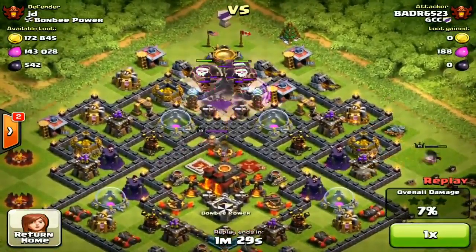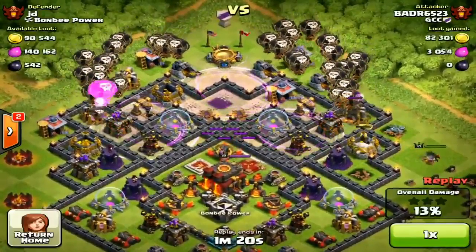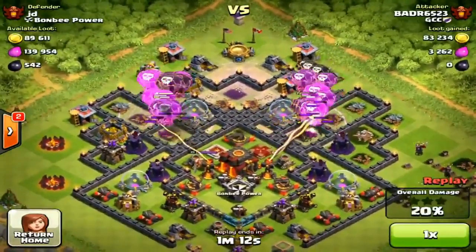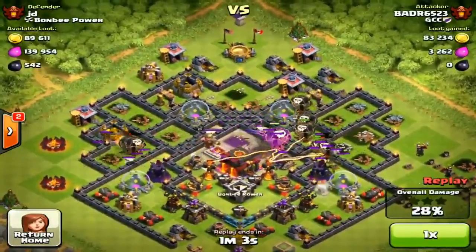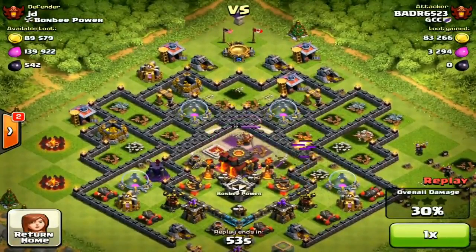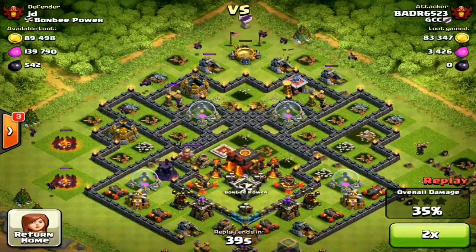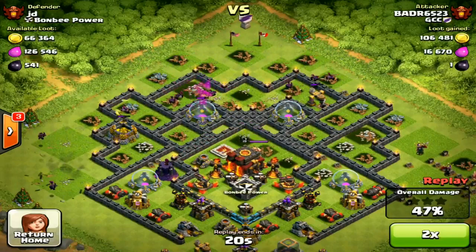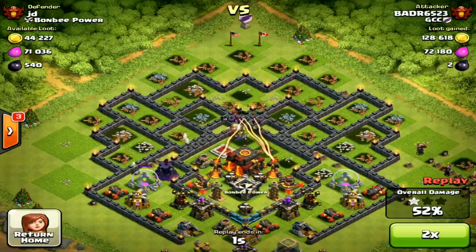He's deploying his balloons very strategically, not throwing them all over the place — systematically taking out certain defenses like the Teslas, which cause a fair bit of damage. He's coming from the top because there are hardly any defenses there, with the infernos more or less in the middle. He's taking out the big defenses, trying to get as much damage as possible. He's already up to 30%, then drops his minions very strategically to take out the remainder.